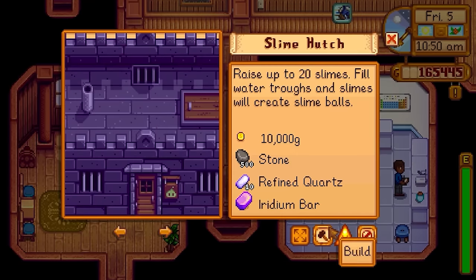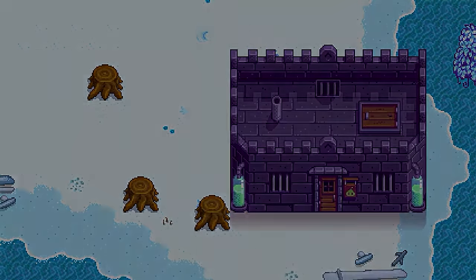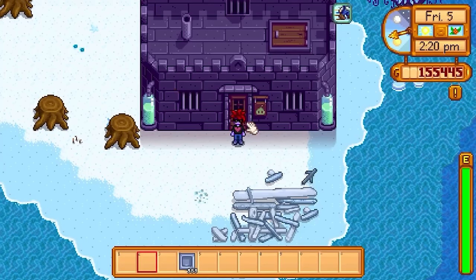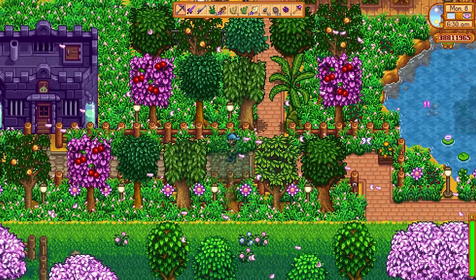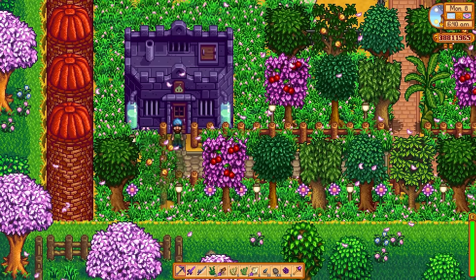We're now going to talk about the great changes made to the Slime Hutch. The Slime Hutch has now been reduced in size — it's only 7x4 tiles. It used to be a whopping 11x6. What you see here is the original Slime Hutch; it used to be a massive building, but now it's much smaller, and it just looks way better in my opinion. Because it's so small, you should have at least one of these on your farm now.